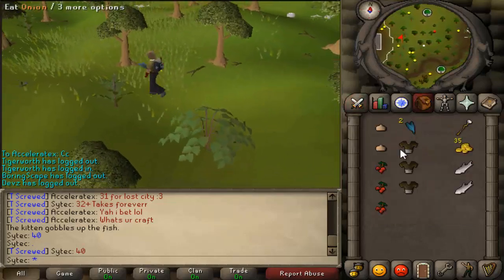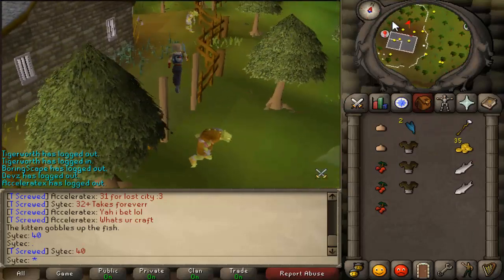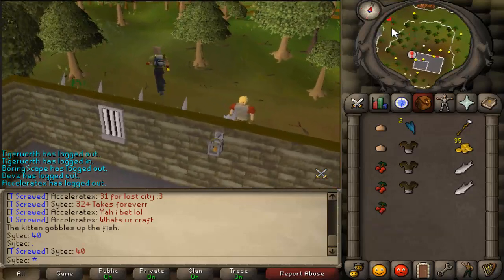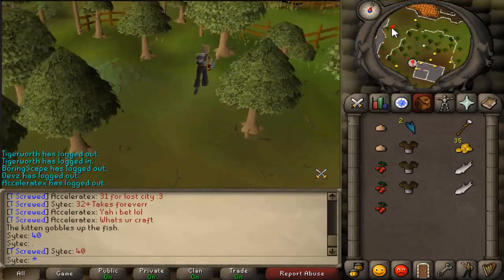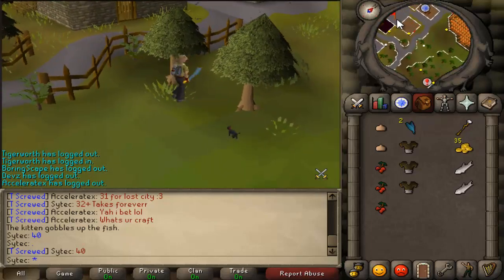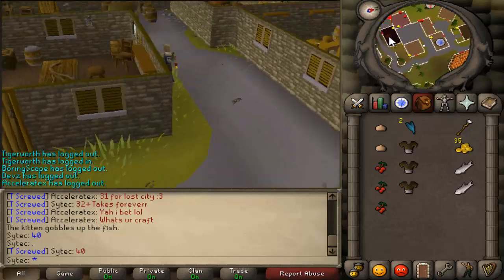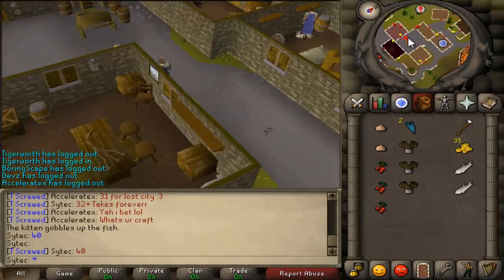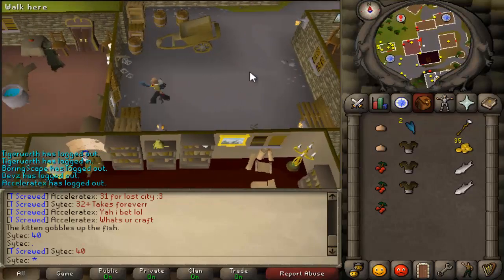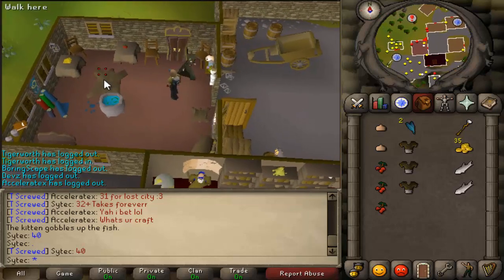After we get all these dyes, we want to mix the red and the yellow to make orange, and then just put the blue on a Goblin Mail. After all that, I think they agree on brown — but we have to go through each process first. Now once we're at Aggie, she is north of the bank in Draynor, in this little cul-de-sac. Open the door and talk to Aggie.